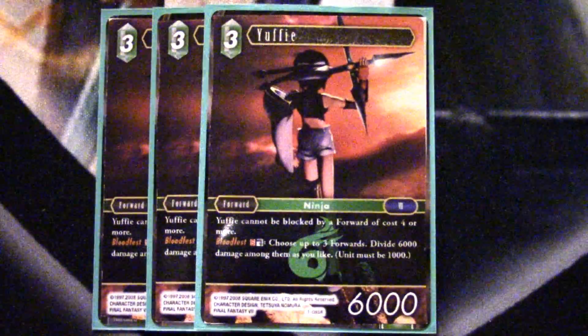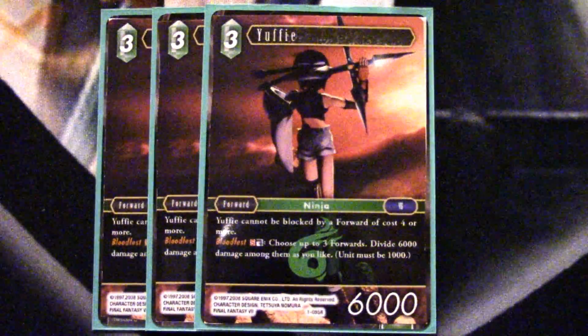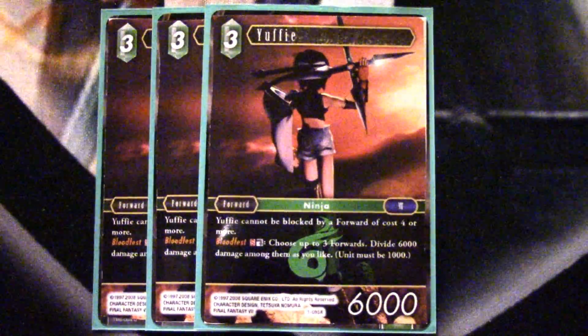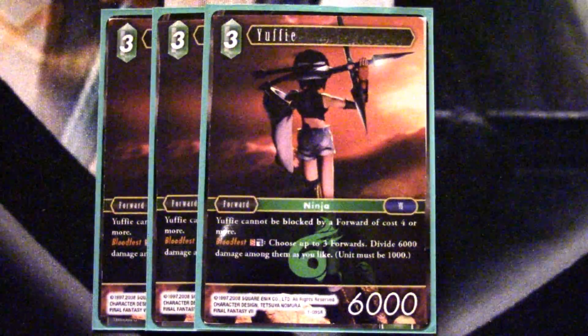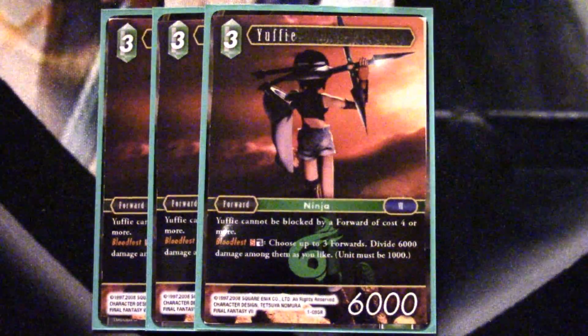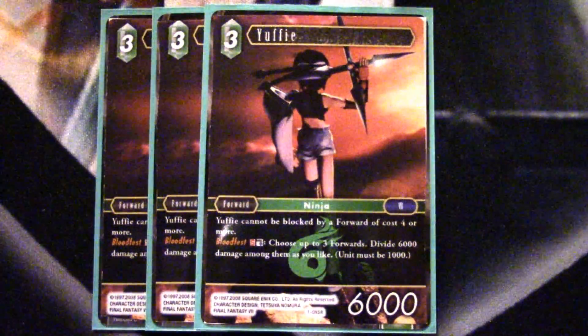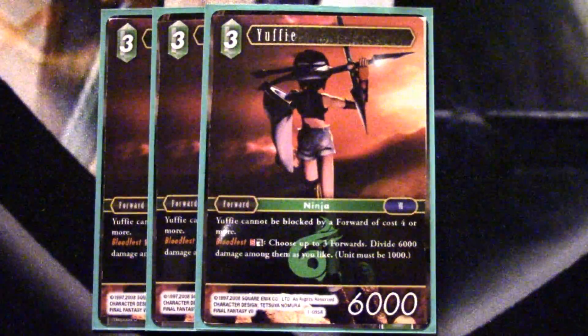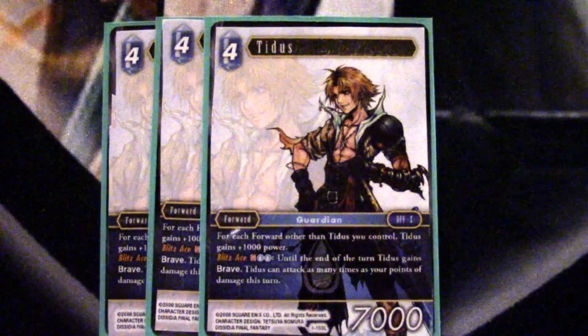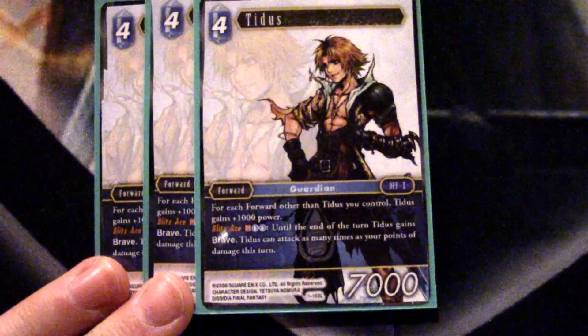Going on with the same theme we saw with Zidane, we have Yuffie. I'm really just playing her because she's another four-drop that can't be blocked by cost four or more. Late game your opponent just has to draw very specific answers to these cards and usually they'll just help chip away at the damage. She could be pretty easily killed by things like Brynhildr, so that is a downside, but even if she gets in one or two attacks that is perfectly fine.